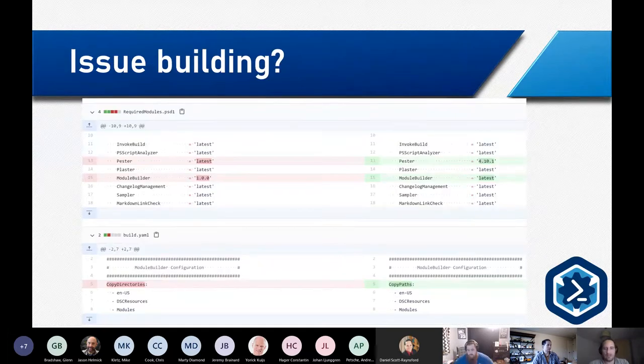A quick note: thanks to Michael Lombard, we found an issue with the Security Policy DSC. When we started transitioning a year ago, a few things changed. We fixed issues where ModelBuilder was pinned to version 1.0.0 — now we need it on latest. And because Pester doesn't support code coverage yet, we're pinning to 4.10.1, but as soon as Jakub implements code coverage, we'll make an effort to move to Pester 5. There's also another issue where one of the parameters changed, so we updated the build.yaml configuration for the pipeline.